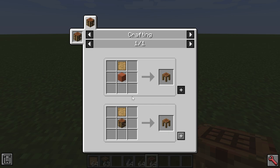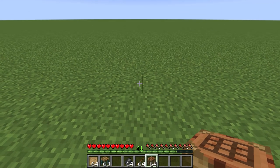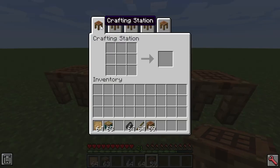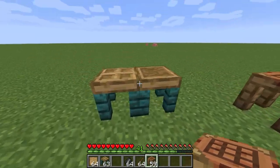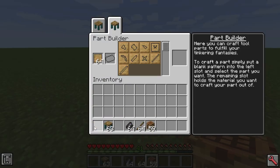You could also make the crafting station, which is made with a pattern and some logs. The cool thing about this is you can place down multiple of them and access each of them in tabs. If we look at the part builder first, we're going to put some patterns in and make a pickaxe.